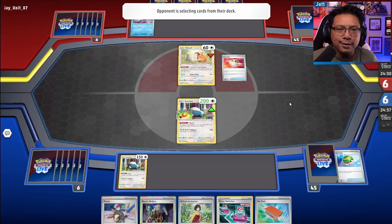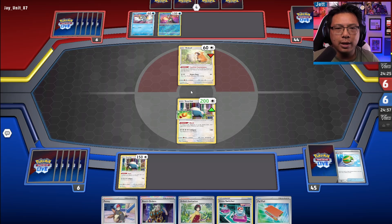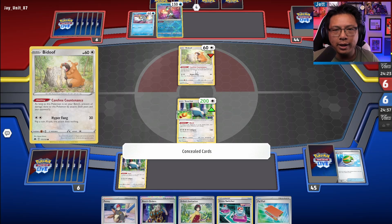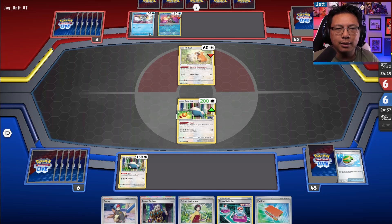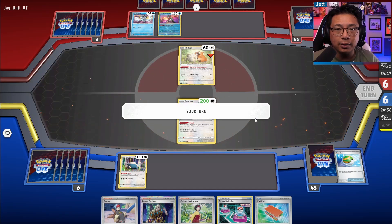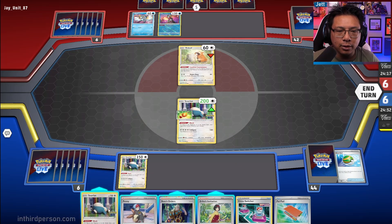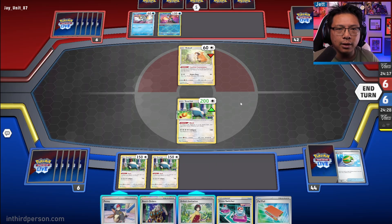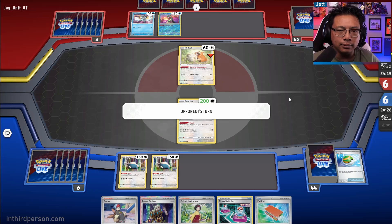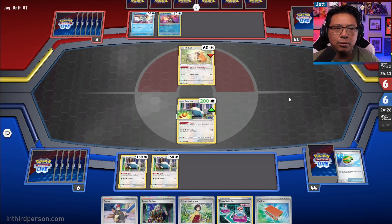What's annoying is that the Backscalibur can accelerate energy anywhere. They could fight with the Bibarel off a coin flip — or even with Frigibax if they wanted to. We get a third Snorlax, which is nice. Do we play Erika? Erika's kind of a risk, actually. I think we wait until there's an actual threat happening.